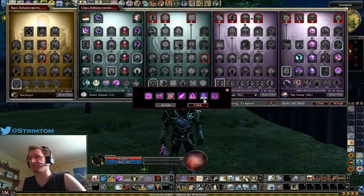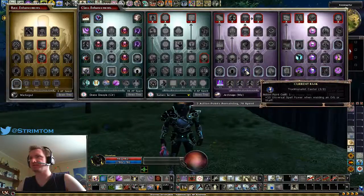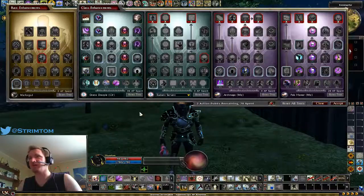I spent the rest of my points in Archmage because I use a Staff, so getting extra Universal spell power with the Staff is good, and having a second Chill Touch spell-like ability charge is nice. That's essentially how I built the character.